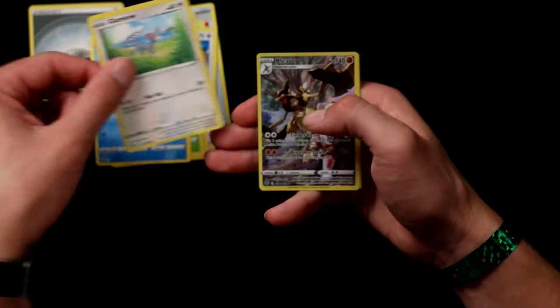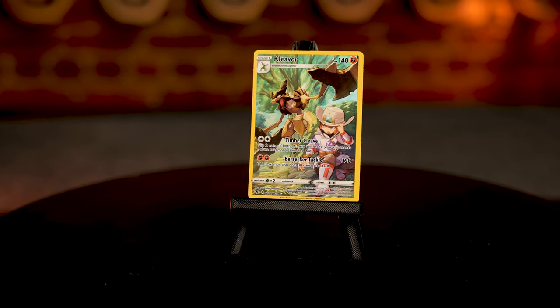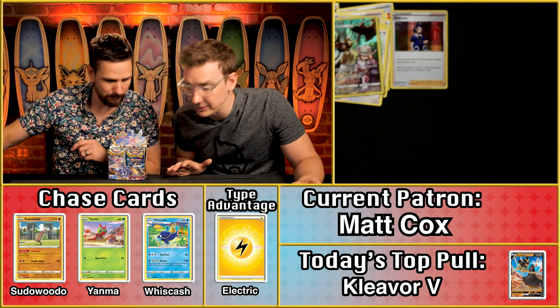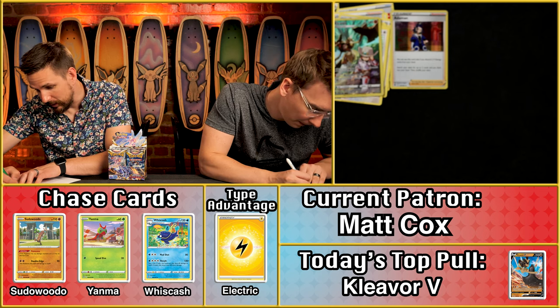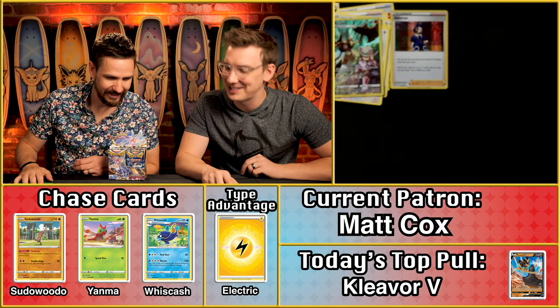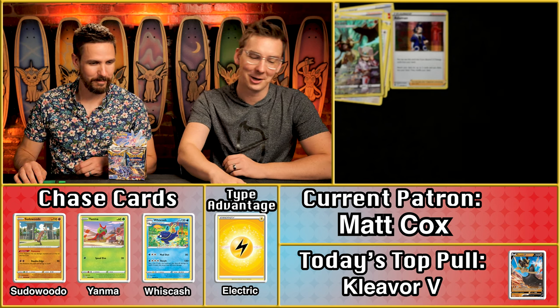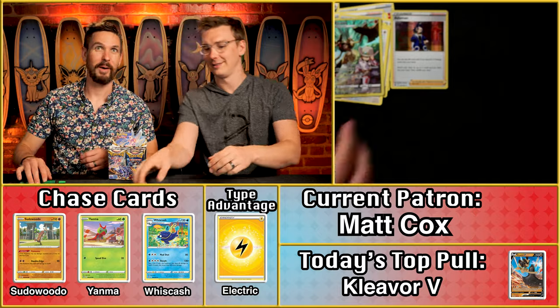Matt Cox — welcome to the game! No multiplier on the energy. You got the full art Cleaver and the Adamant — so two star cards for Matt. The Adamant is worth 33 cents, rounding to one point, and the Cleaver is 84 cents — also just one point. Two cool cards on their way, but still only two points overall for Matt.